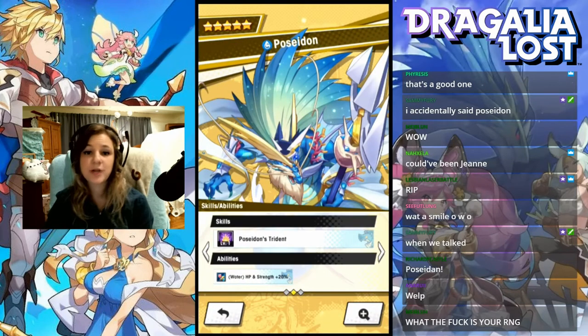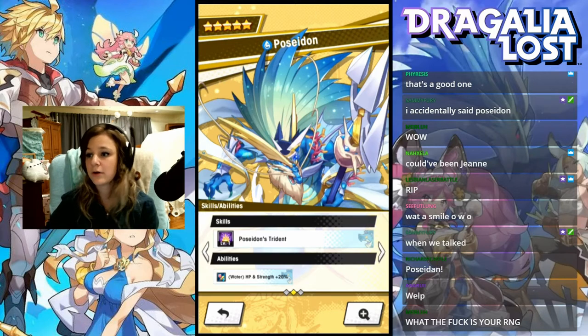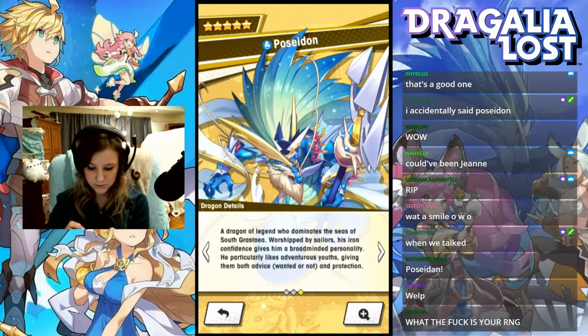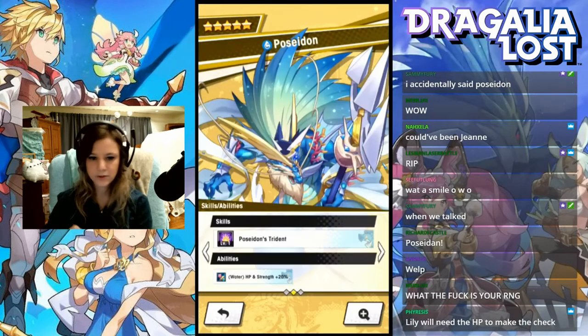What does he do? He's HP and Strength. So he's a hybrid, and you don't really want hybrid dragons unless you're trying to get your lily into High Brunnhild, and I don't have a lily. I think he does, like, this damage.